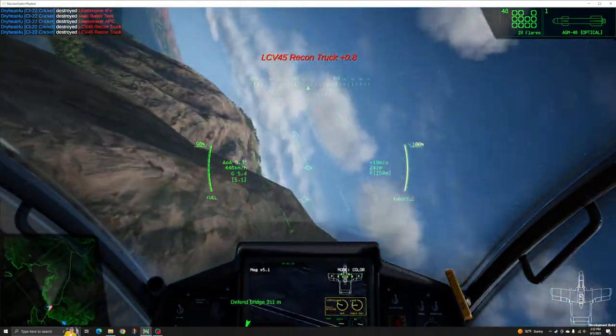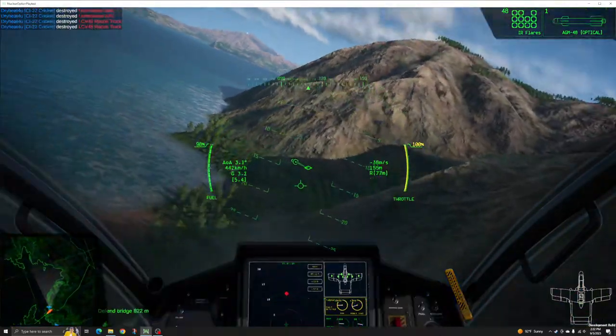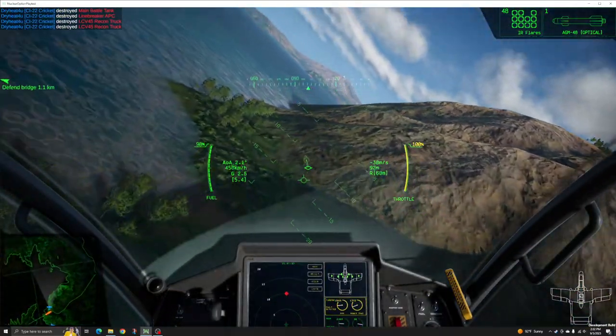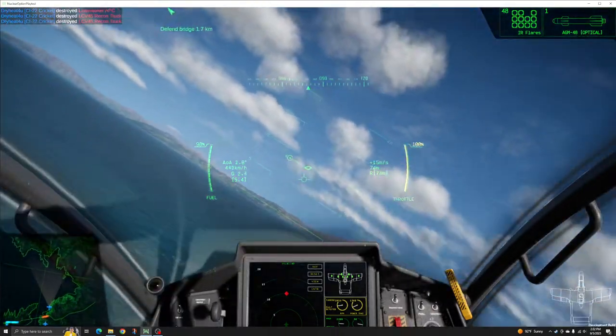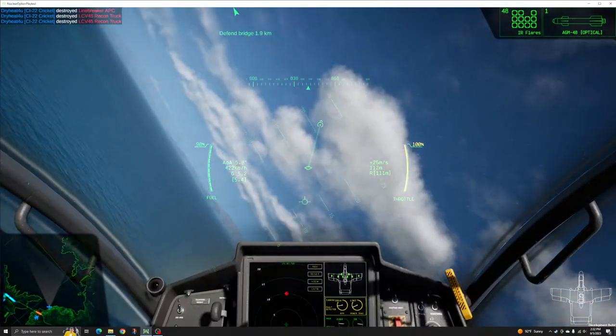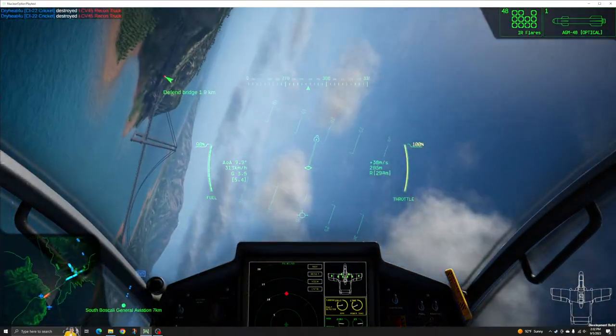With the Cricket's more limited speed, it works best in vertical terrain, where it can use cover to block radar and shield against incoming missiles. This works great with its battery of mostly close-range weapons — it offers a lot of gun options, in addition to a long magazine of small AGMs.